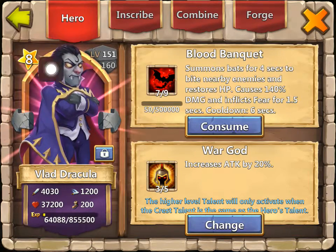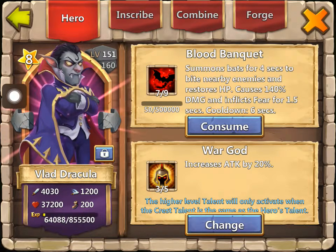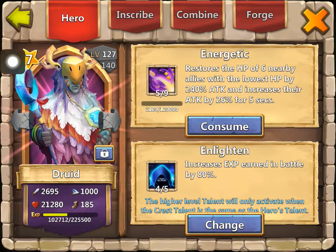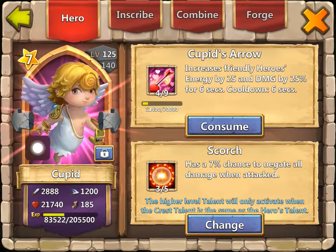See here, I got my Vlad Dracula, he's level 151, 7-9, 3-5 War God. Here I got my Druid, level 127, 5-9, 4-5 Enlightened. I got my Cupid, level 125, 4-9, 3-5 Scorch.